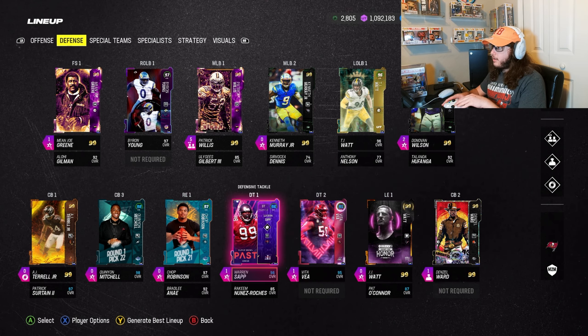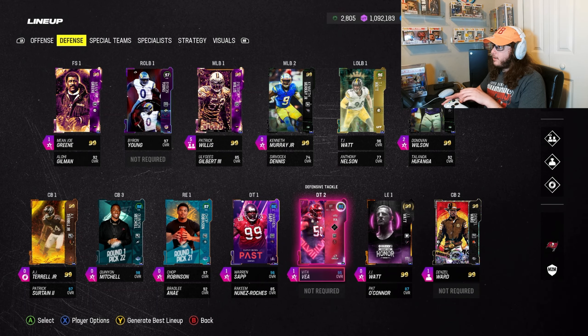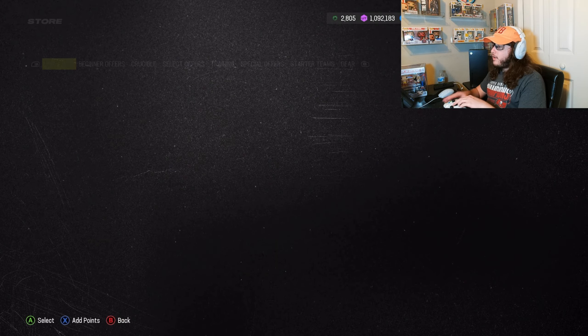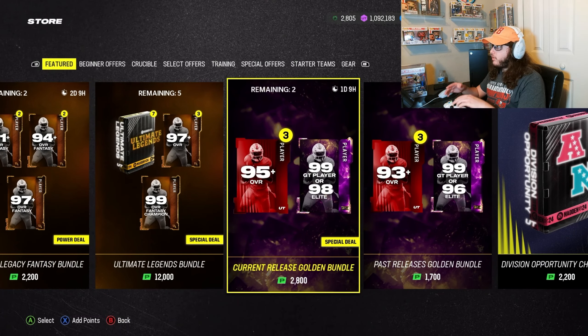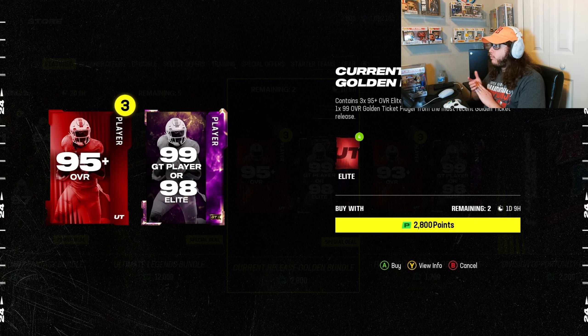If we get two 99 ends it's gonna make the team a lot better. Golden ticket players are out now, and as we know from every week they've been doing this, there's the basic golden bundle which contains three 95-plus overall elite players and then either one 98 overall elite player or one 99 overall golden ticket player from the most recent golden ticket release.